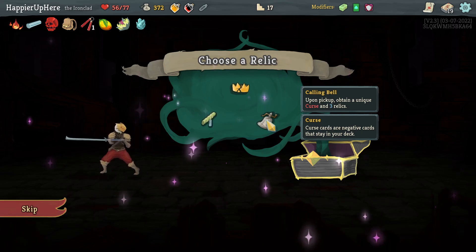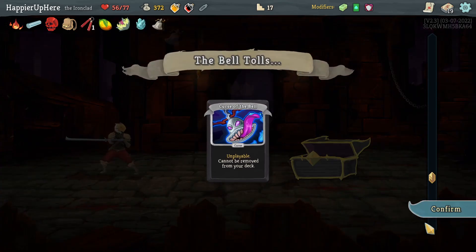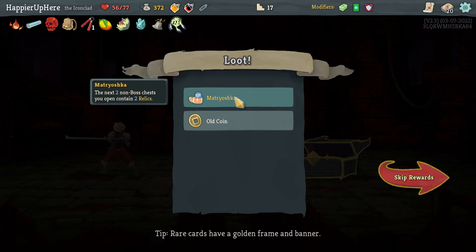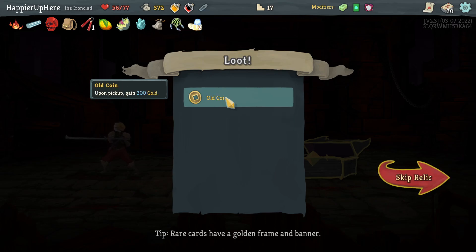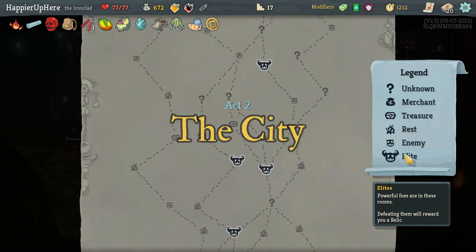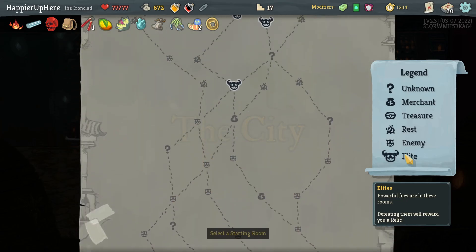Sort of have to go for the Calling Bell here too — pick up a unique curse and three relics. That should definitely help both with the relics and with the curses. We got Curse of the Bell. Dream Catcher — whenever you rest, you may add a card into your deck. Next turn on chest you open contains two relics. Old Coin — gain 300 gold. That's actually kind of nice — lots of gold to spend. Would like to see a shop to use it in.